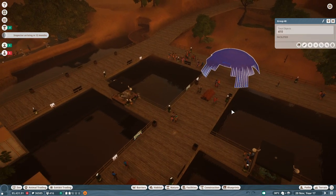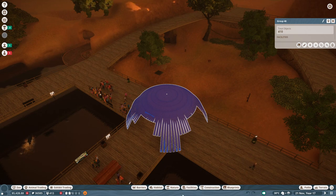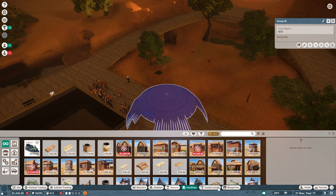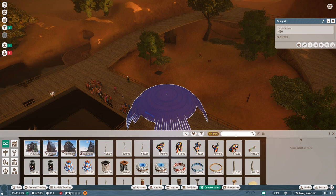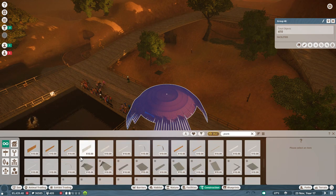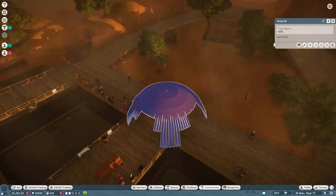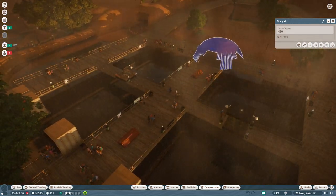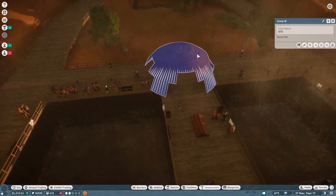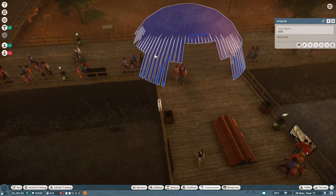I'm actually going to go ahead and delete this. 410 objects - if I go into construction under plank, these are 10 bucks apiece. That's $4,000 right there. That's ridiculous. I'm going to get rid of this structure - not only because it's an eyesore in its incomplete state, but also because I'll get some money back. I won't get all of the money back, so technically it is a waste.